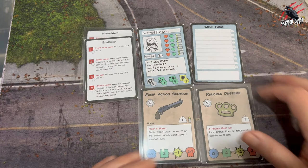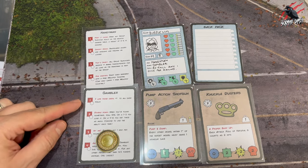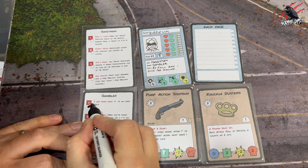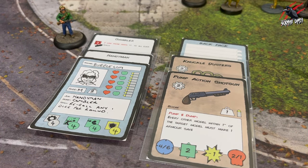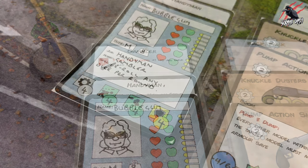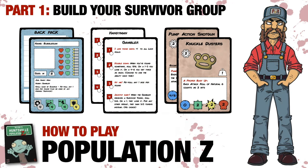That's all the cards we need for our survivor. We do get one Pop Z token when we create a survivor, and we're allowed to spend that on the first ability of either the job or the hobby chain. We're going to go with the first ability in the Gambler hobby chain, using a whiteboard marker pen to cross it over — card protectors let us reuse the cards. That token is spent and removed, and Bubblegum is ready for action: character card filled out, weapons chosen, job and hobby sorted, and his first ability purchased.